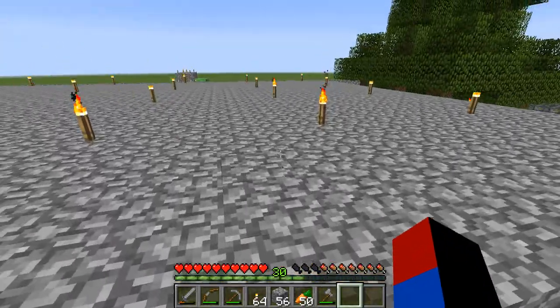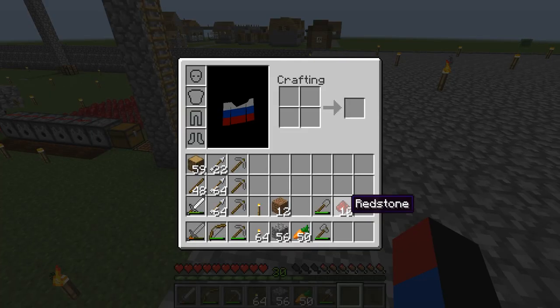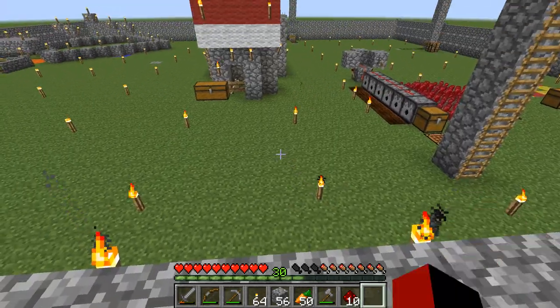Especially my light version that I created — I have a tutorial on that on my channel, so check that out if you would like to. It's basically an automatic cobblestone AFK generator that does not use hoppers and only requires 10 redstone.